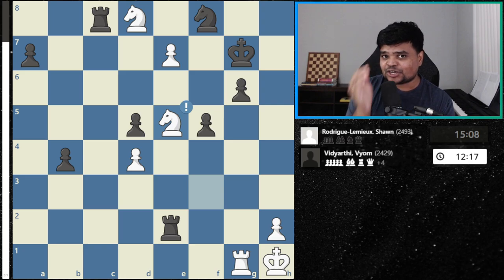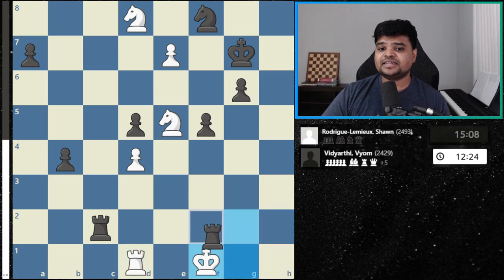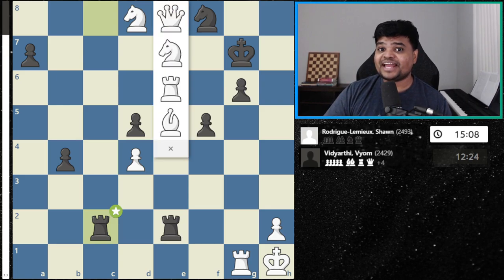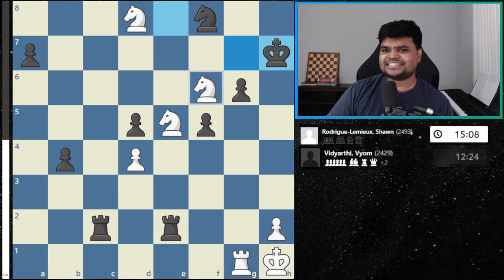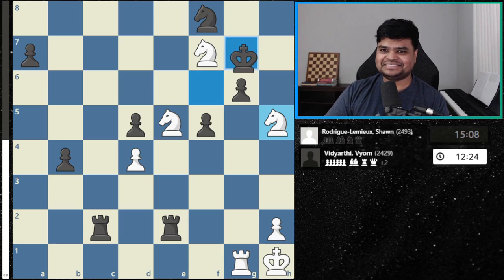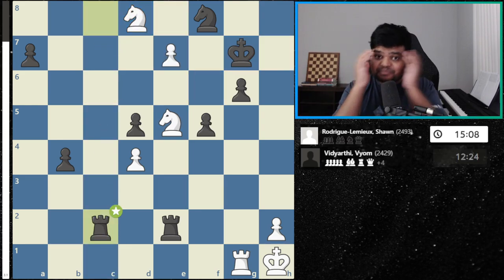It looks like curtains for black, but black has one move to keep the game going: rook c2, threatening checkmate. White can make a queen, but black will mate and it's not easy to stop — if you just move your rook, black at least has a draw with infinite perpetual checks. White could make three knights in this position with check, but it's only a draw. After something like king h7, the best we can do is draw. Knight on e8 is a draw after rook c2, but there is one winning move for white.